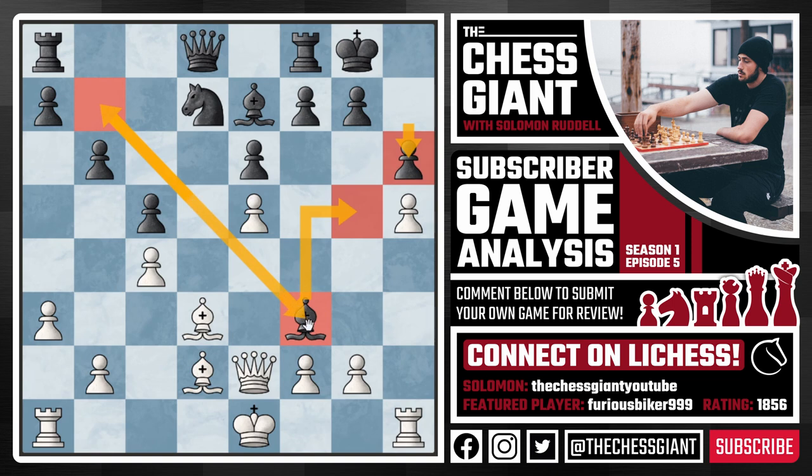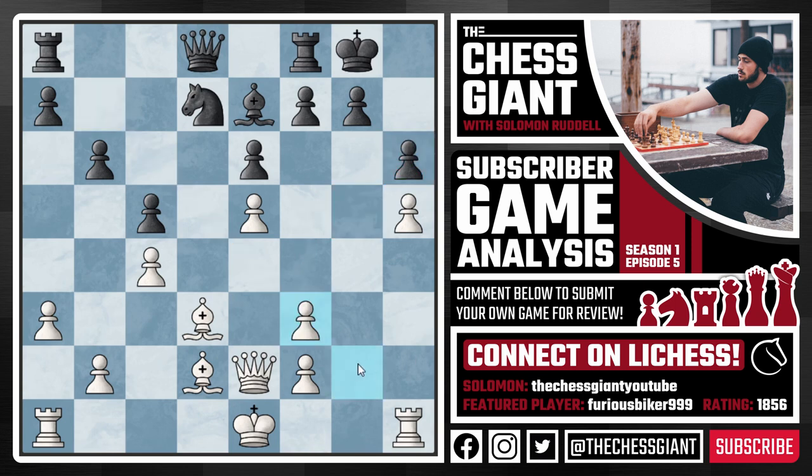Now we see G takes F3. Some of you are wondering why take with the pawn? The issue with Queen takes F3 is that Knight takes E5 can be played, forking both our queen, and no matter what white does black is going to capture our bishop, up a piece and a pawn — this position would be resignable for white. So Sarmad was very smart to keep defending that E5 pawn and simply capture back with the pawn. Usually in chess I don't recommend doubling your pawns, but in this position I think it's okay, because we now have the G file open which is going to be a very nice square for one of our rooks, in addition to both bishops pouncing down on H7 and H6.